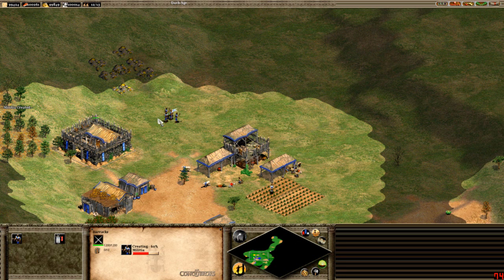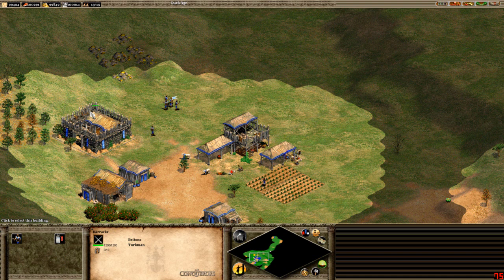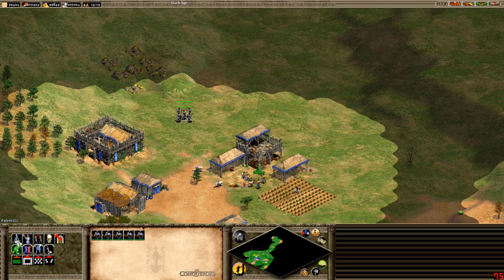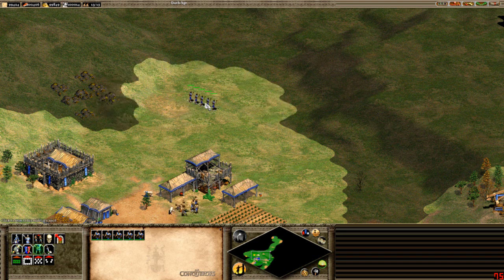Let's look at formations. We've got five militia assigned to group one. First: aggressive stance is A, defensive stance is D, stand ground is N, and no attack is O. Moving units across the map you'd keep them on aggressive, then when you reach your destination hit N for stand ground or D for defensive — more common with melee units.